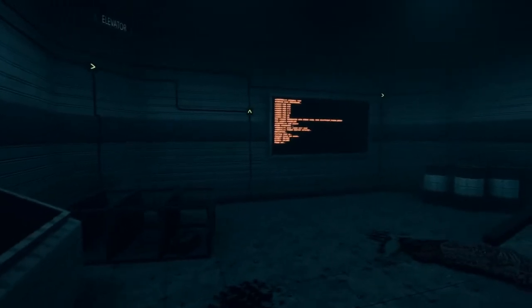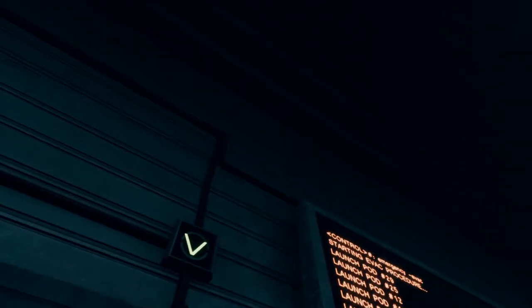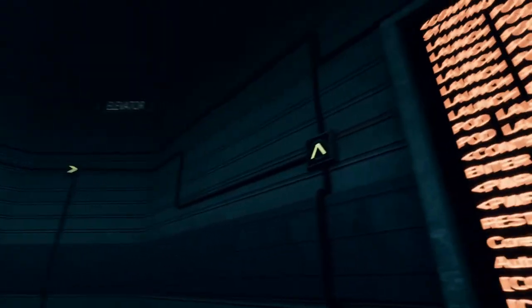How do we change this? Come on, tell me we can do something here. Oh, there we go — I guess we're supposed to turn the elevator on. We have to follow these power lines apparently. It's so dark I can't see anything.